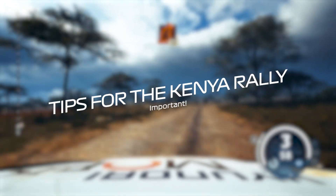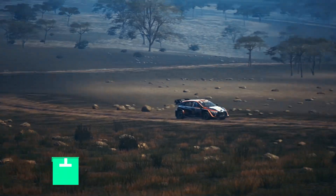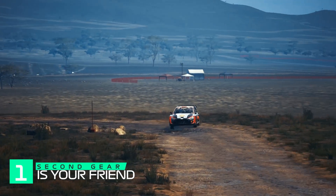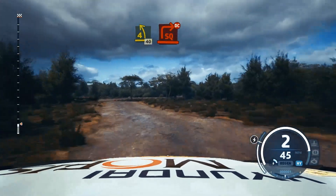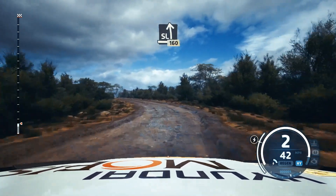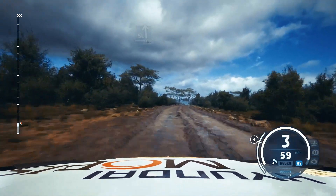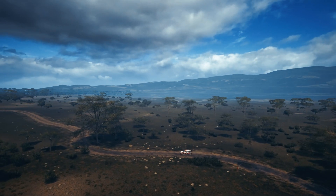Here are my seven tips for the Kenyan rally. Firstly, there are a lot of complexes of tight corners — lots of ones and twos, some threes in there. The best gear to use is second gear. Second gear allows you to get the power down nicely, stop the car from losing traction, and you'll be able to set faster times straight away just from this first tip alone.